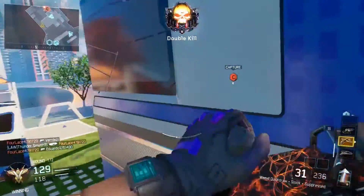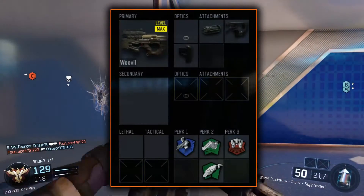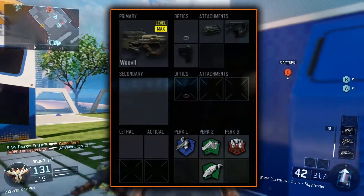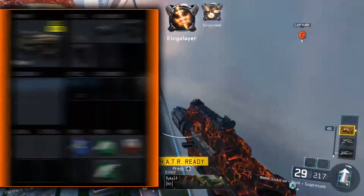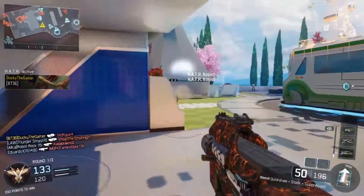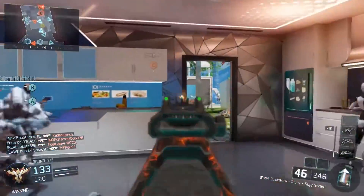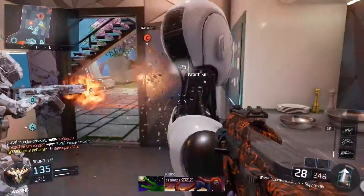Getting right into this class setup, we have a Weevil with Quickdraw, Stock, and Suppressor. I chose these three attachments because Quickdraw — basically everything needs Quickdraw in my opinion. Unless there's some guns that just have a crazy ADS time, I think every gun basically needs Quickdraw to get those first bullets off in gunfights.